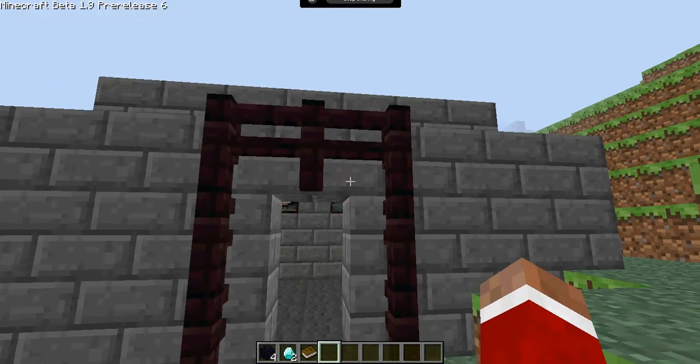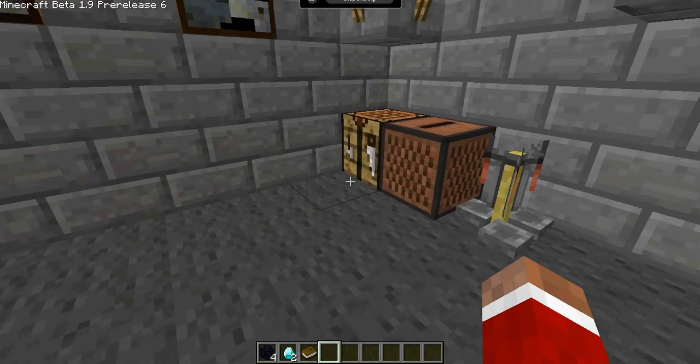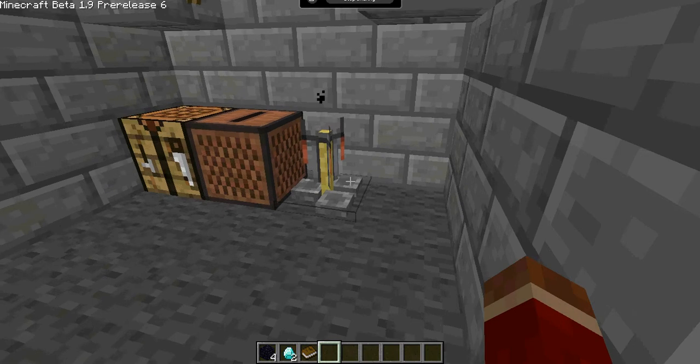And here we have my little doorway. It's disgusting. What's this? What like is it? It's a brewing stand.